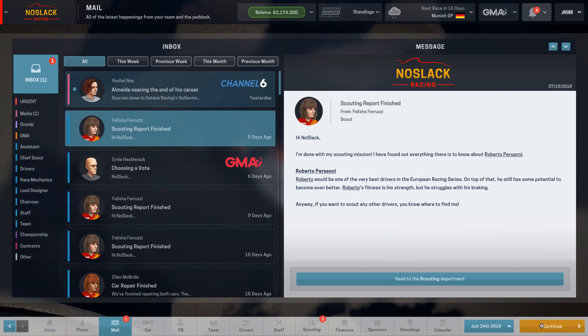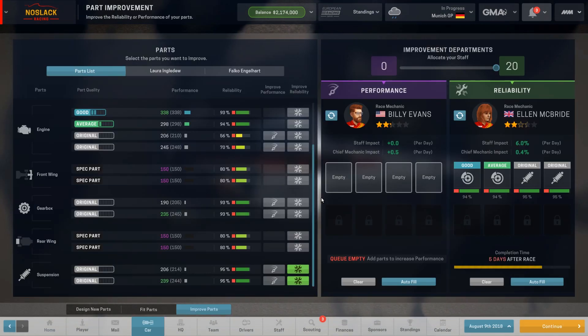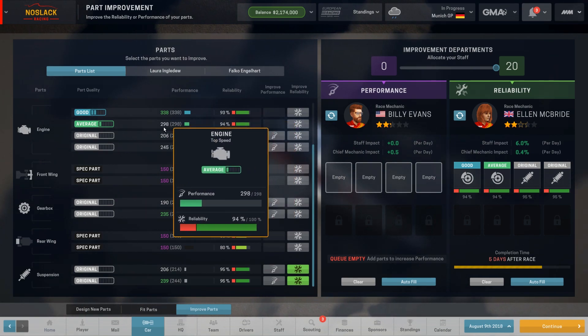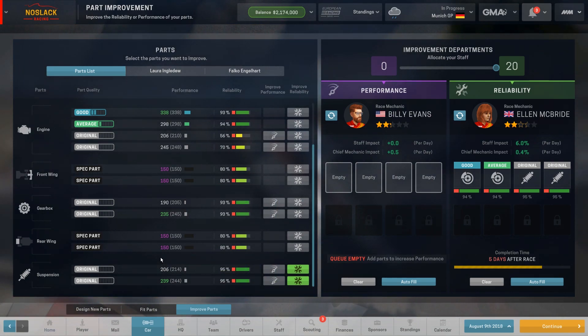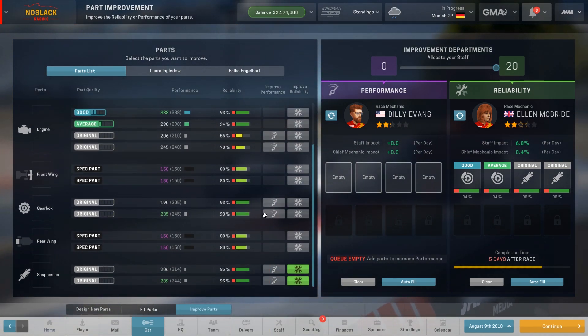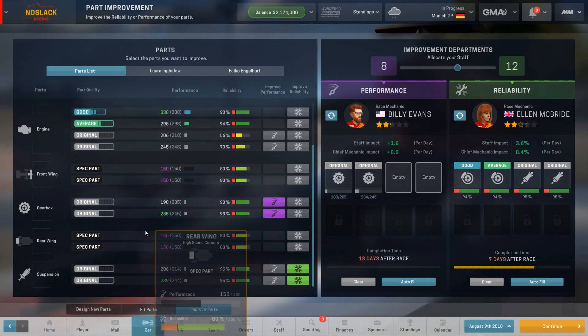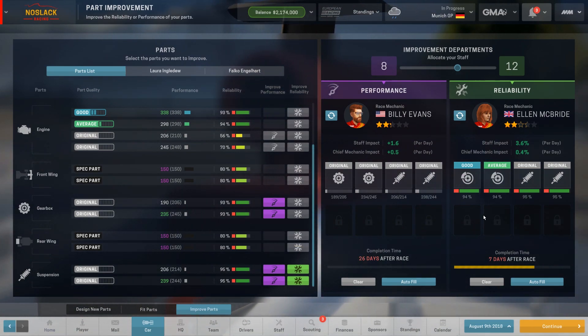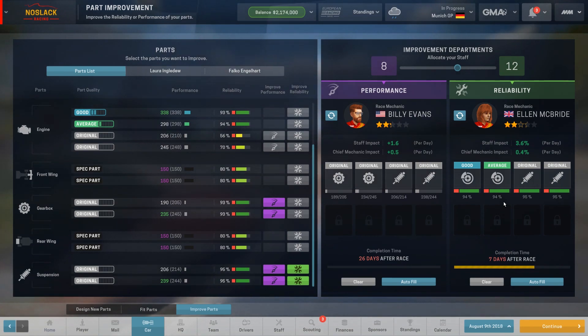One day before traveling to the next race — our performance parts are totally maxed out. Both engines are top of the line as far as we can get performance. Front and rear wings can't be improved much. Next we're going to work on improving both gearboxes and the suspensions. We'll keep these parts until they hit 100, then swap in others that need more work.